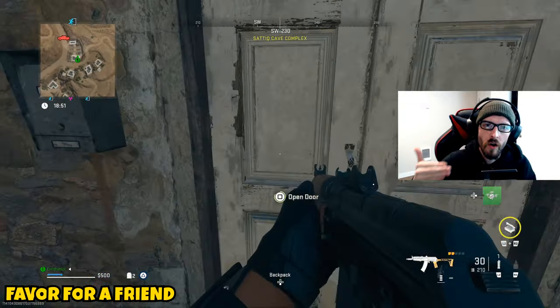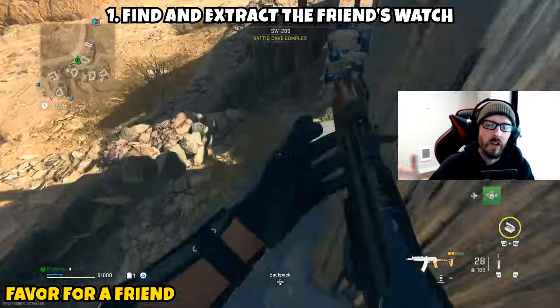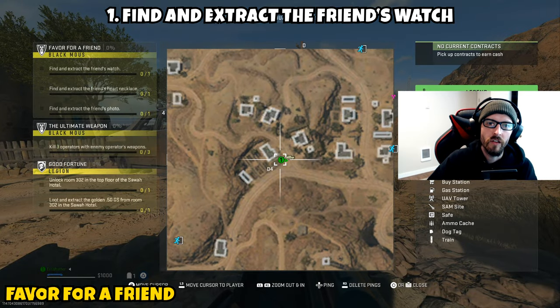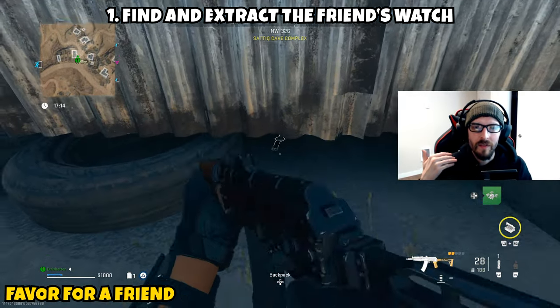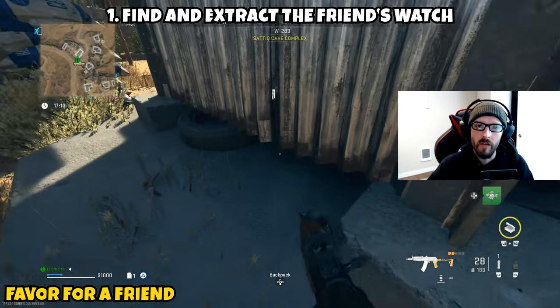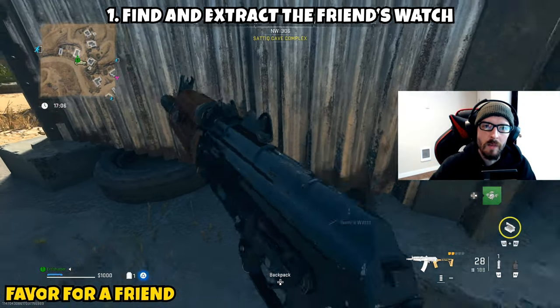All three parts are generally in the same area, so you won't have to travel too far. The first part asks you to find and extract the friend's watch. If you're looking at the front of the house, to the left will be a little water reservoir. Look underneath the tin that surrounds the bottom. You'll barely be able to see it, so you'll need to lay down and wiggle around a little bit to pick it up.